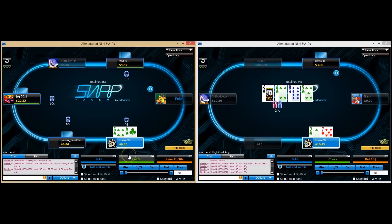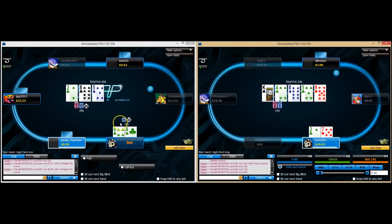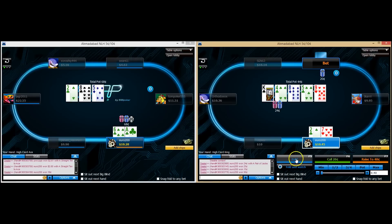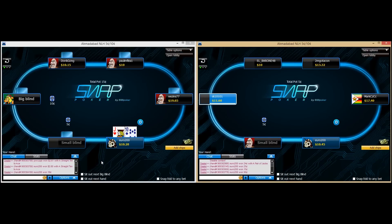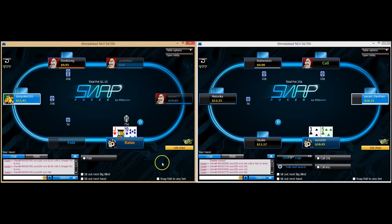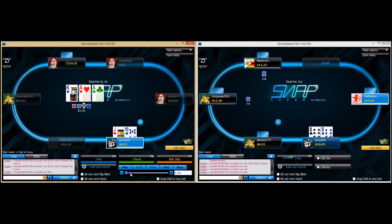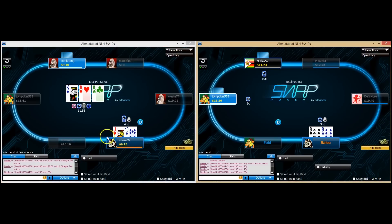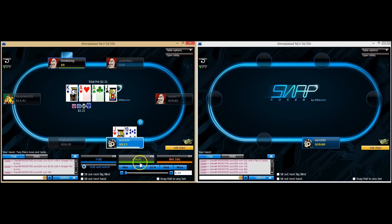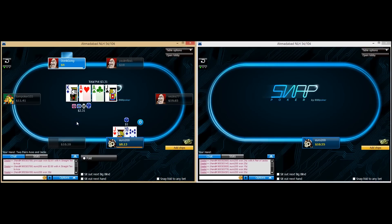Seven-deuce, button limps — we're just going to check-fold. A6-suited here — pretty interesting spot. I think I'm just going to call and see the flop. I think we can lead here — leading with backdoors and running straight draws is a good idea, plus the overcard. Something we should have in our leading range, even though it doesn't crop up a lot. We do take that down, which is good. Basically when I'm leading there, it's because I have a lot of turn cards which improve my hand. Jack here — going to try a three-bet versus this under-the-gun min-raise. He goes ahead and calls again — ace, ace, king. I'm going to bet super small here, essentially making it look like I have the nuts. We turn a jack — pretty close spot on whether we continue betting or check, because he can have lots of kings in his range. I'm going to bet again — thinking he's going to have some king-tens, king-jacks, king-queens.